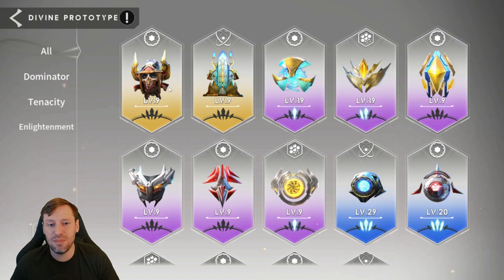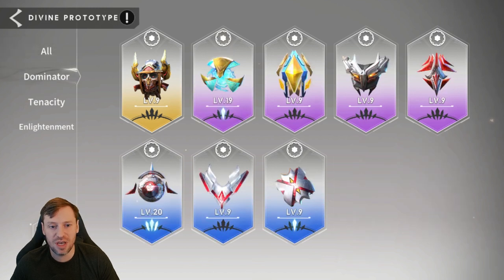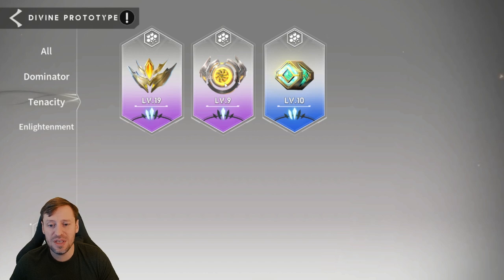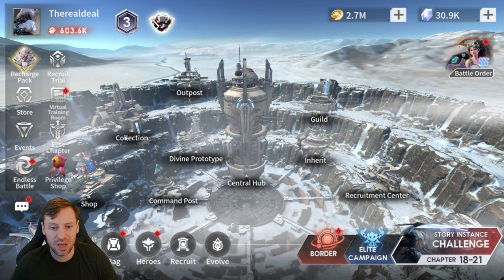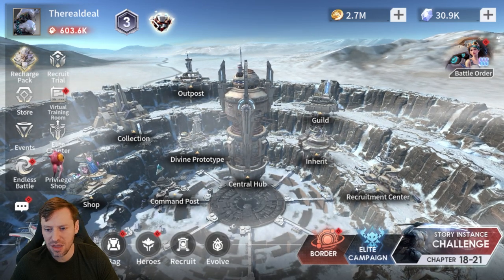Prototypes have jumped up massively. We only had about one Elite before and now we've got four Elites - I'm used to calling them Epics from other games. We've also got one Mythical, and some other slots have jumped from one Rare to two Elites plus a Mythical. Starting to pad that out nicely.